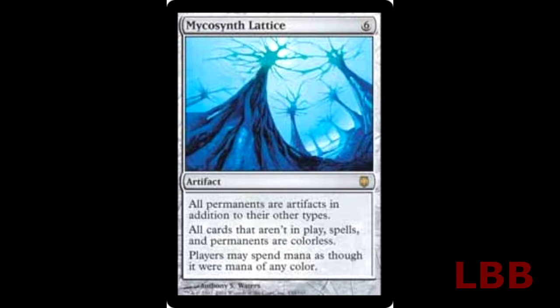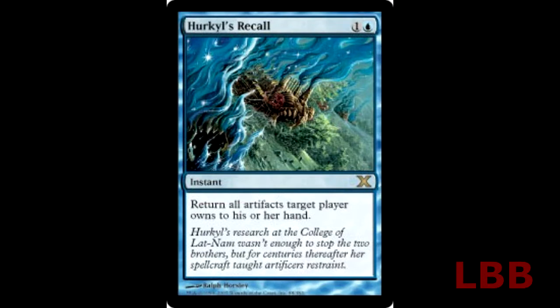Now we're going to pair it up with Hercules Recall. For one colorless and a blue you get an instant that states: return all artifacts target player owns to his or her hand. Holy board wipe! The one pictured out of Tenth Edition runs about ten dollars, or you can get a six dollar one out of Third, Fourth, or Fifth Edition.